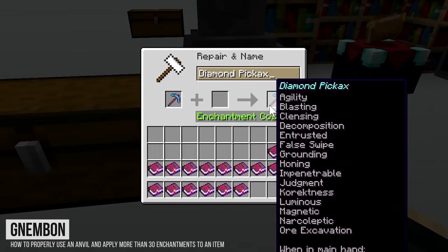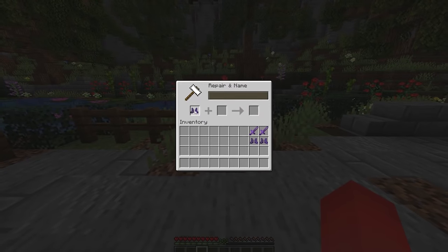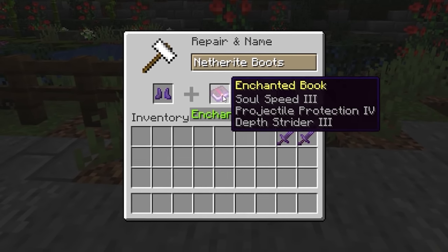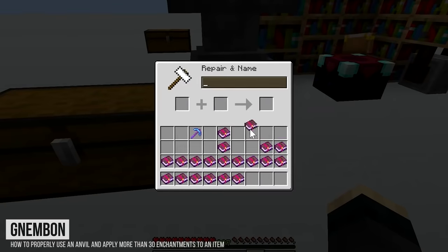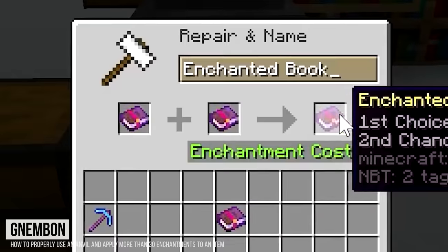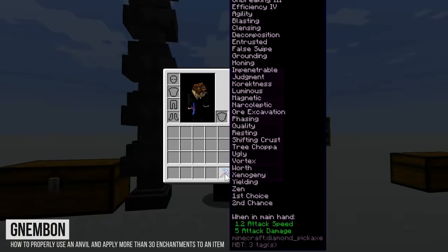Did you know we can get 30 enchantments on one item? We can use this strategy from Nembon to never see the phrase 'too expensive' ever again. Every time you enchant an item, it's counted as two in the anvil — the item and the enchanted book that you used. So as long as the amount of enchantments on the books we have matches with the amount on the item, we can work our way up to 30 enchantments at a time — that is, if only there were 30 enchantments in the game.